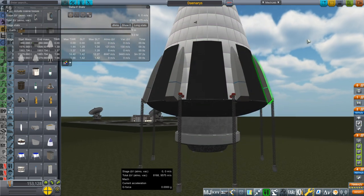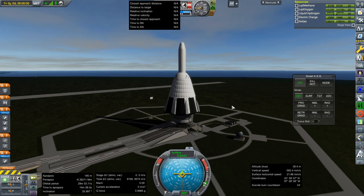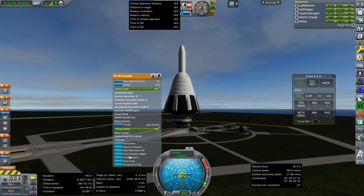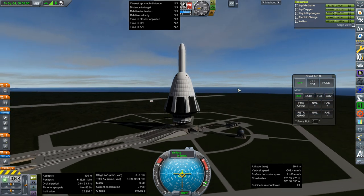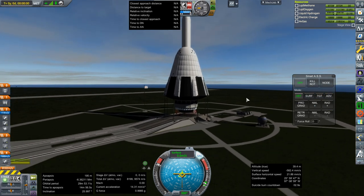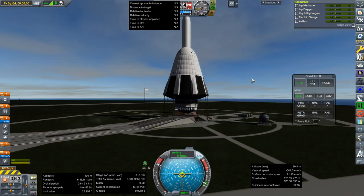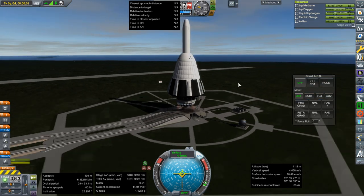Here we'll test this out with the dummy payload and find out whether this works. So here we go — the shield is open, throttle up, SAS is on, and ignition. The plumes need work, and it's got a long spool-up time, but there we go. Some recoil too.